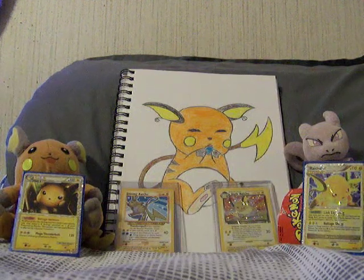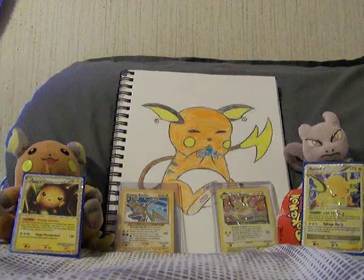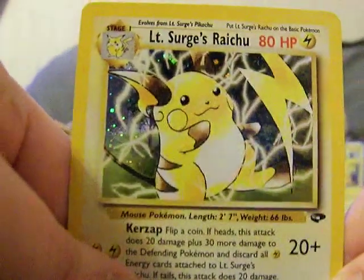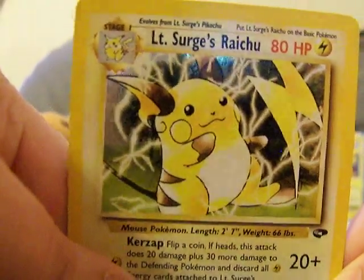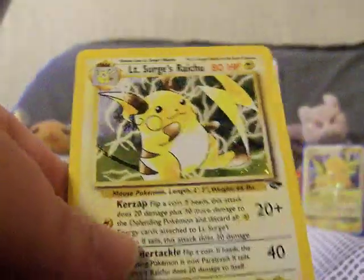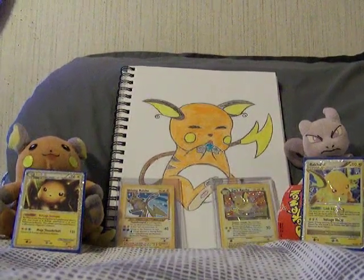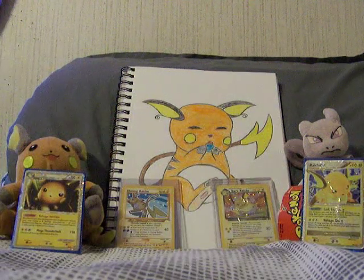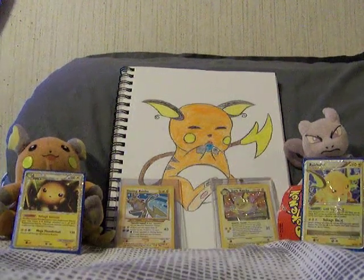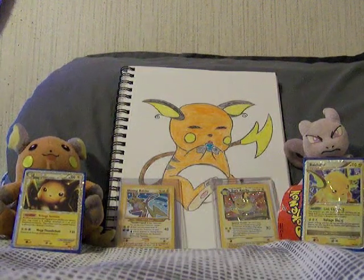It's in pretty good condition. The back's a little dirty, it looks like, but it's really cool in my opinion. It's one of the Raichus I needed, of course, so this will go in my little mini binder. I might just leave it in this sleeve because I don't want to dig out one of mine. Or I may just leave it in the top loader, who knows?